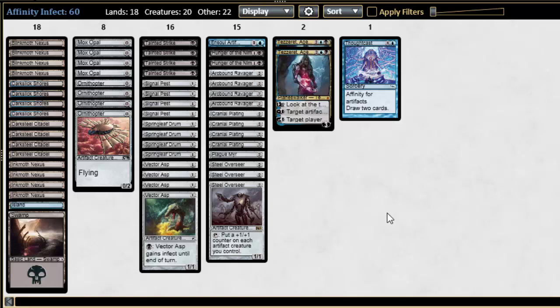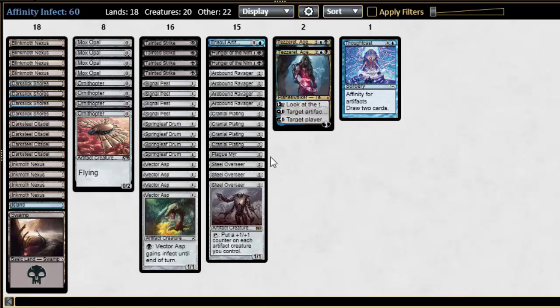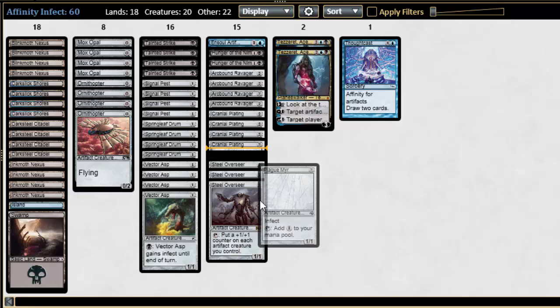Hello and welcome to Magic Learners. Travis here with Magic Learning. Shout out to Turn1GlistenerElf for having me as a guest today, talking about Turn1VectorASP — because this is a fun thing to do. I like Affinity and I like Infect, so why not merge them into one thing?